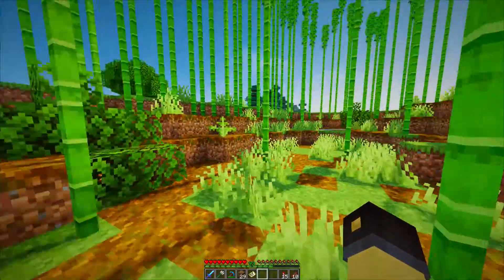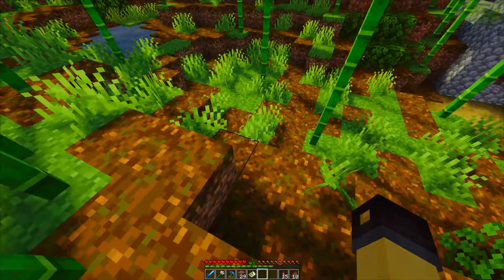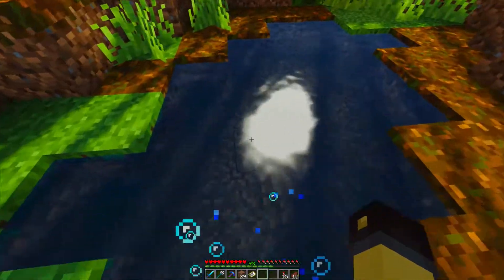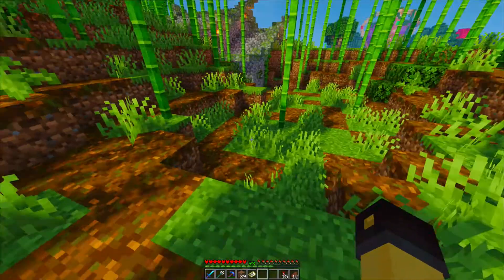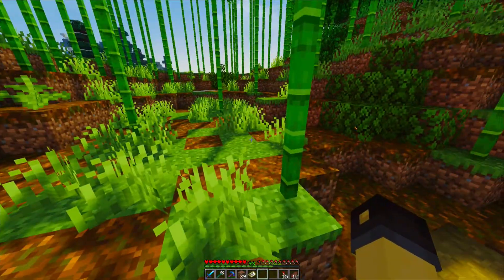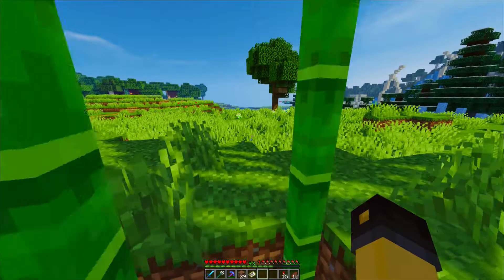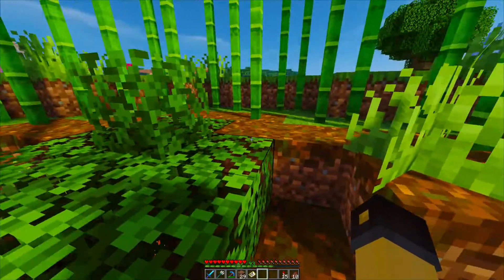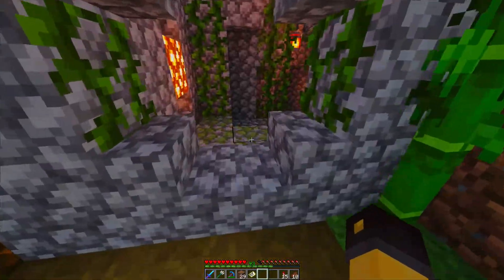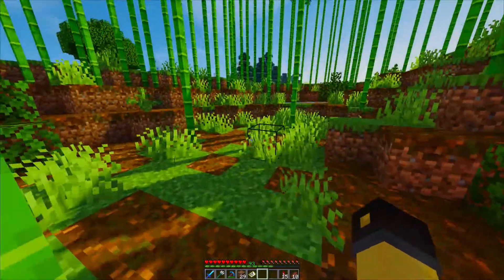Now we enter the panda habitat, which is pretty cool. In bamboo jungles, the ground is basically podzol everywhere with spatterings of grass, so I tried to keep it looking as authentic as possible. I have a little water source here so the pandas can drink from the pond. I spaced the bamboo out kind of far because I didn't want it too tightly clustered — I want the pandas to be able to walk around freely. But along the edges it's very tight because I don't want them to escape, so it's basically like a bamboo fence. I don't think pandas can escape since they're really big.